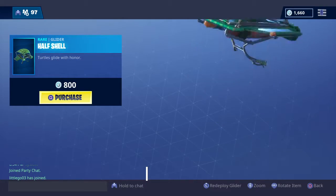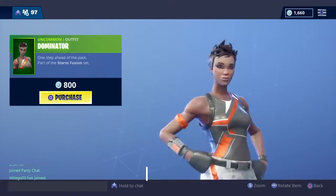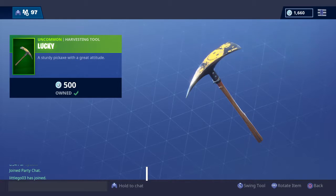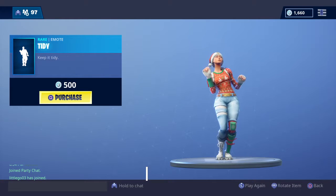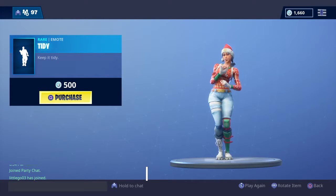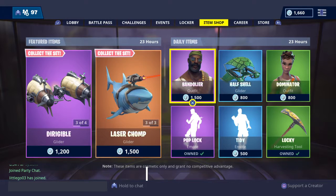Half Shell. Dominator. Lucky. And then Tidy. Well, that was today's item shop. I hope you all enjoyed, and I'll see you guys later.